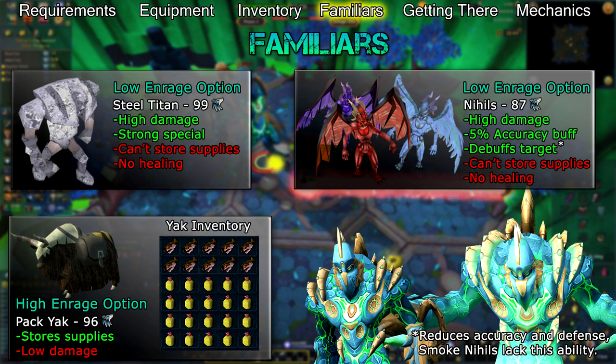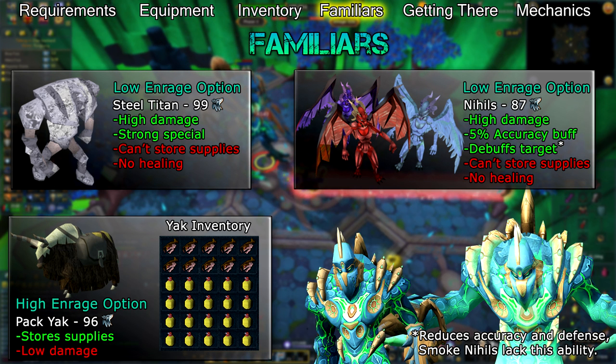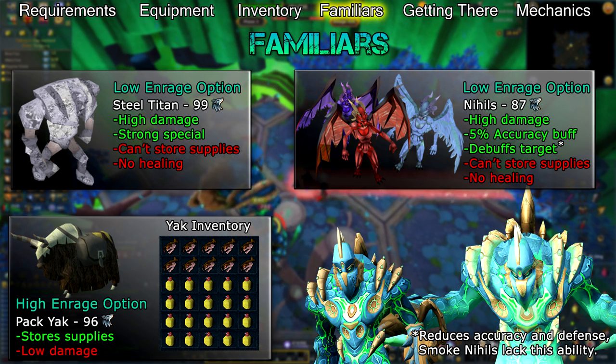A Nihil requires 87 Summoning and, like the Steel Titan, will greatly improve your damage output. Using a Nihil will boost your accuracy by 5% and apply an accuracy and defence debuff to its target, unless you're using a Smoke Nihil, which only boosts accuracy. They can't carry food or heal you, so once you get to higher enrages they'll be less useful.